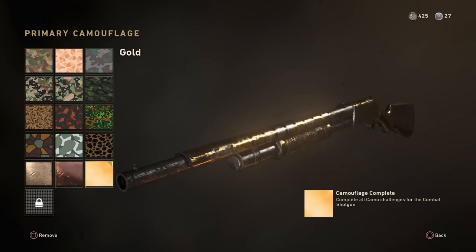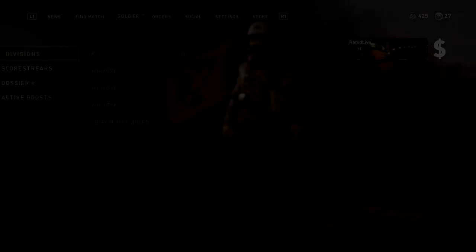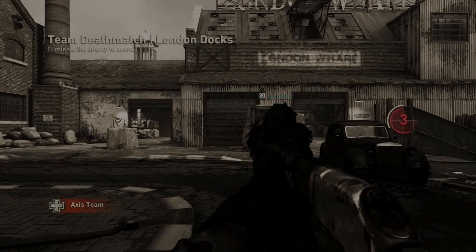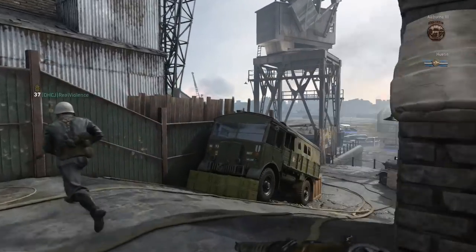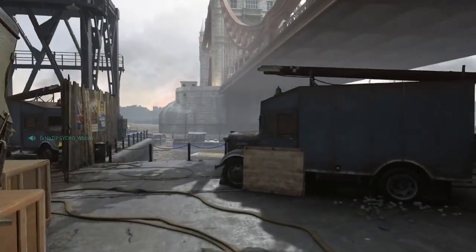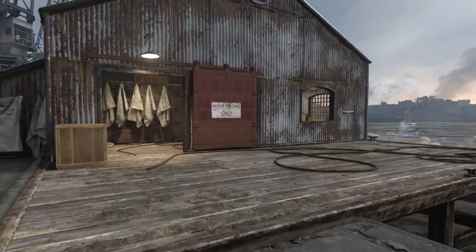As you guys can see, I have a golden shotgun right now. This was probably the easiest gun to get golden. I'm going to be showing you a little bit of gameplay right now. The inspection on this weapon is absolutely insane and the maps on this game are also very nice. There's only a few maps which I actually dislike.